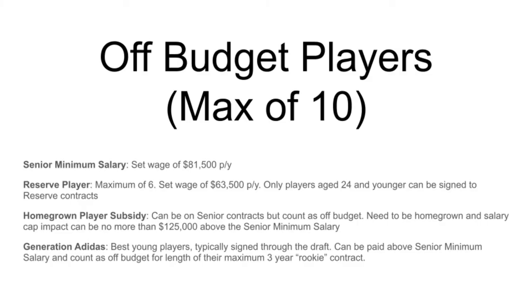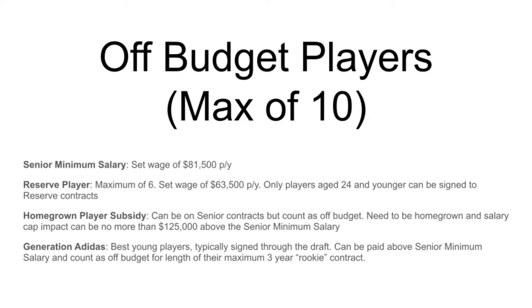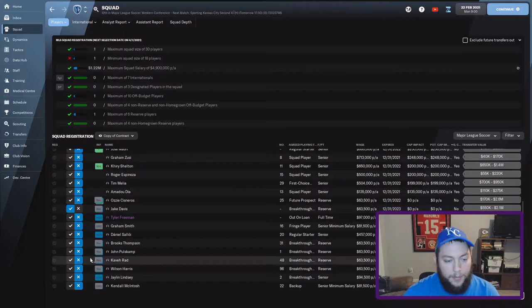The other main type of off-budget player is the reserve player. These are traditionally your younger players, paid the least — $63,500 a year. They can only be signed on reserve contracts if they're 24 years old or younger. Just like senior minimum salary, they are all paid this one set wage and they don't count towards the salary cap. So Jake Davis, for example, is a reserve homegrown player — he counts towards the off-budget. You can have a maximum of four non-homegrown reserve players. If they are homegrown, the maximum you can have total is six reserve players.